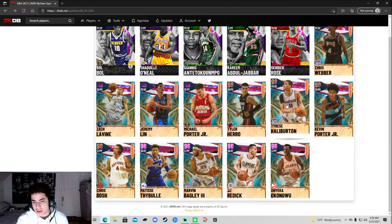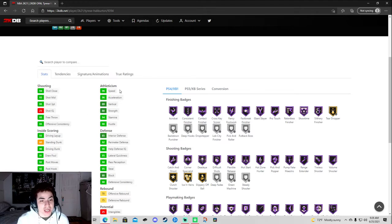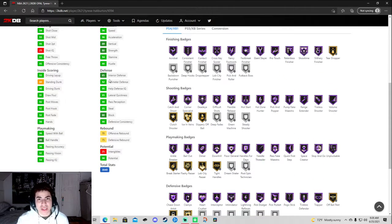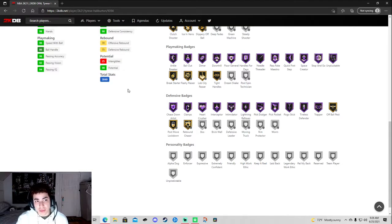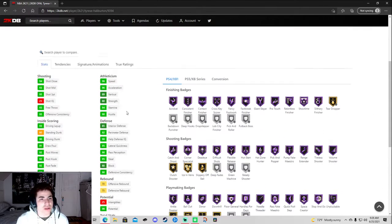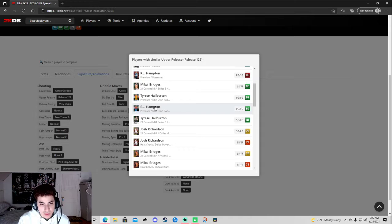Tyrese Haliburton — this is definitely not a duplicate because his other card is trash. 95 shot three, 96 speed, 96 acceleration, 92 perimeter D, 85 interior D. This guy got the badges — tireless shooter, volume shooter, clutch shooter. He's just missing green machine and steady shooter — first card I see missing green machine, I wonder why. 90 driving dunk, 86 ball handle, 96 speed with ball. Not a bad card — you've got everything on playmaking that you need. They probably gave him his jump shot on quick.